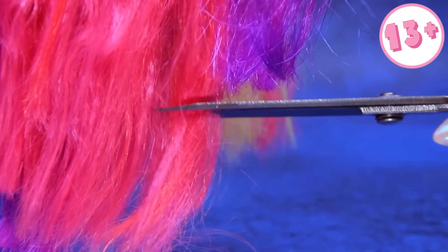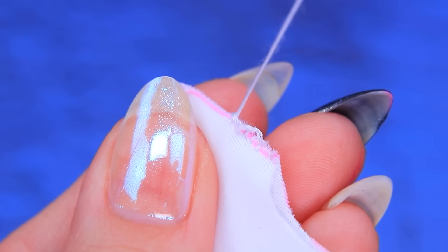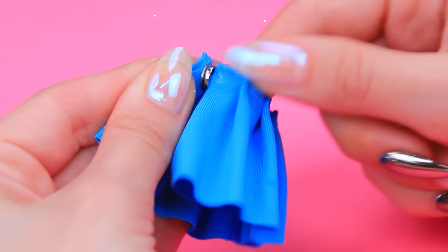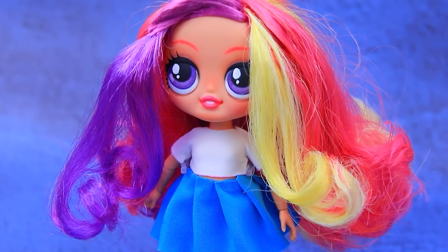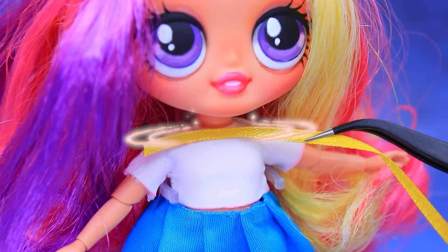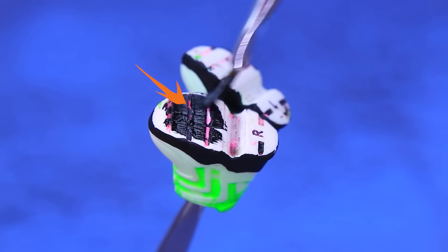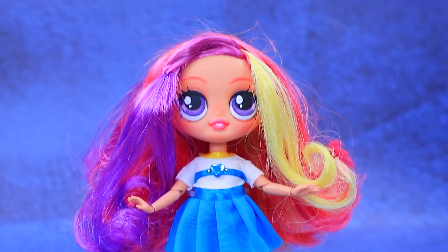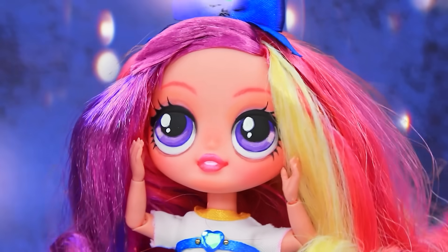Let's trim the ends. Prepare the fabrics. Outline everything. Work on the skirt. Fitting time. White t-shirt. Decorate with ribbons. Rhinestone heart. Sneakers. Lilac top. There is a satin bow on the top of the head. Our look is ready. Wow, I love this new look.